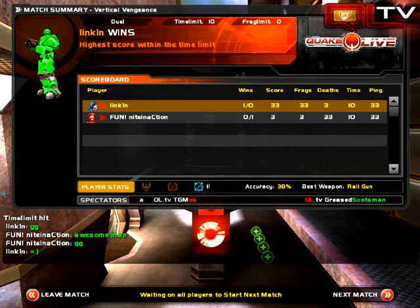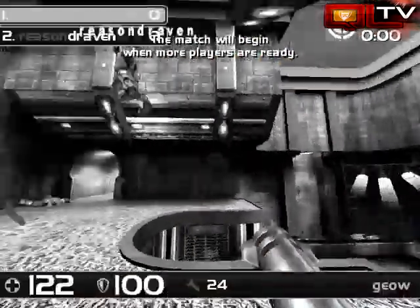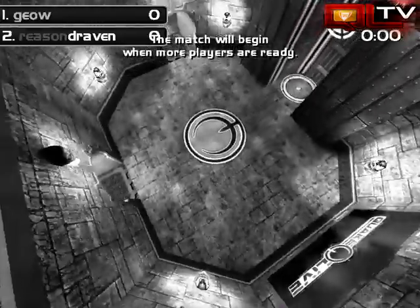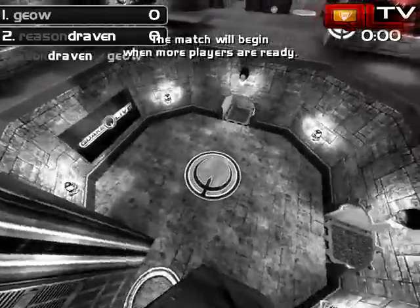Alright, and Knight says awesome map, GG. Alright, we're going to move on to round four, guys. Give us a few minutes to try to get that squared away. We're going to see some campgrounds action in just a second here. I'm going to hop out to spec mode and give a little tour of the map.